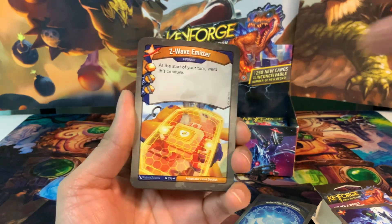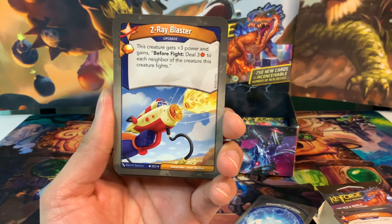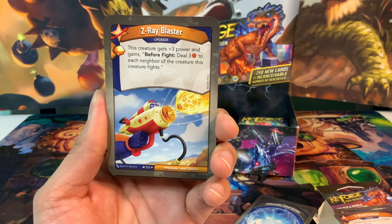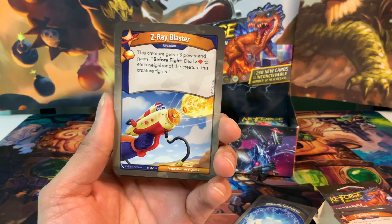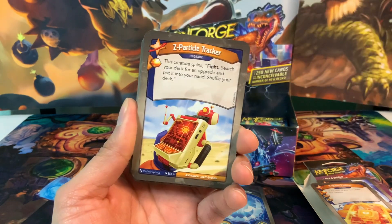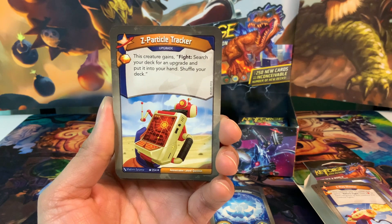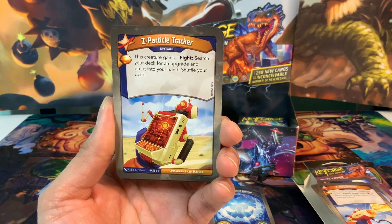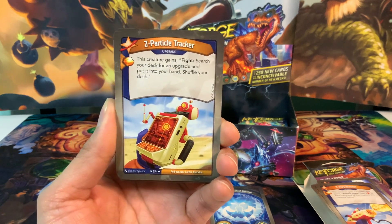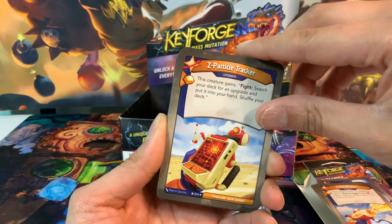Z-Wave Emitter comes with a particular card I've been wanting to play for a while, so that's exciting. We've got the Z-Ray Blaster, an upgrade with an Amber Pip. This creature gets plus 3 power and gains: before a fight, deal 3 damage to each neighbor of the creature this creature fights. I think we definitely have that cool creature. That's really exciting. We've got the Z-Particle Tracker, an upgrade with an Amber Pip. This creature gains fight: search your deck for an upgrade and put it into your hand, then shuffle your deck.